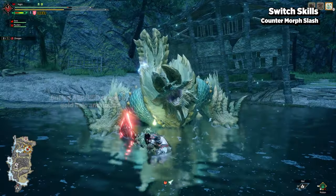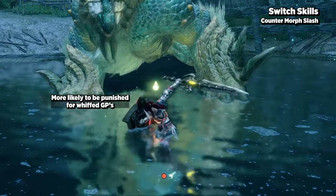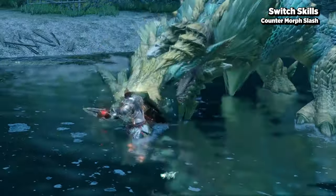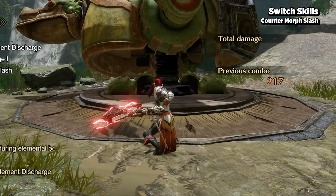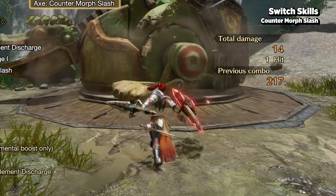However, morphing between sword and axe mode takes a considerable amount of time and has the potential to throw off your guard timing. It's also important to note that the axe to sword morph attack gets the guard point animation at the beginning, as opposed to the end.